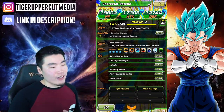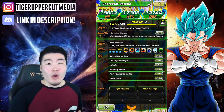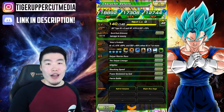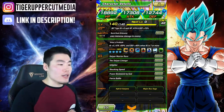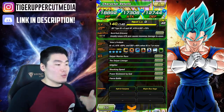He technically has two categories, but in practice he really only has one, because the leader of the Hybrid Saiyans category is Ultimate Gohan as well — STR Ultimate Gohan. So he can't be run on the same team as that leader, at least the optimal leader of that team. Essentially, your only option most times is Majin Buu Saga, which is what we're doing today.